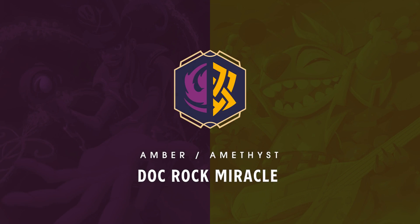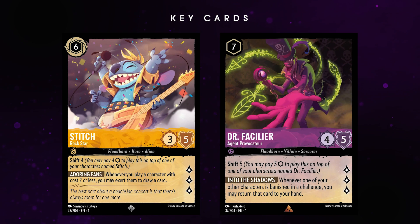Up next, this deck is sort of a Miracle-style Amber Amethyst deck. I call it Doc Rock because the core of this deck revolves around Dr. Facilier and Rockstar Stitch. If you like the idea of having 10 characters on the field and having 12 cards in your hand, this deck is for you. The key cards in this deck are Floodborne Stitch and Facilier. Stitch lets you draw when summoning low-cost characters, and Facilier ensures they return to your hand when banished in a challenge, which means you can trade into enemies much more liberally.